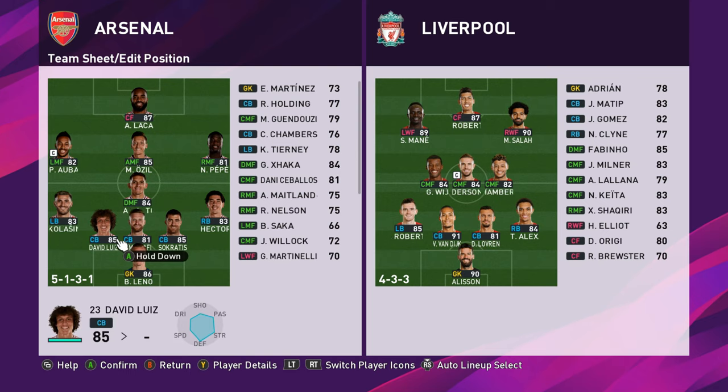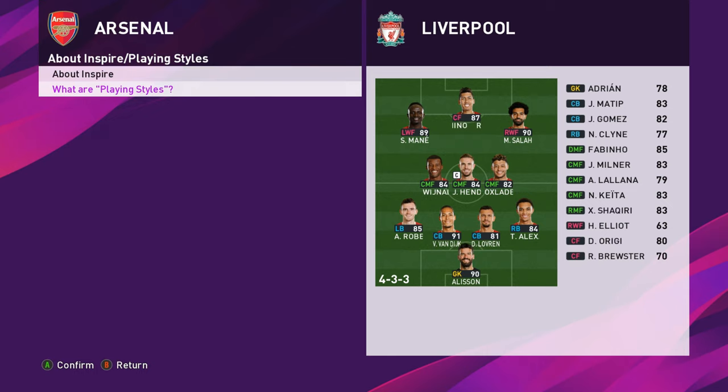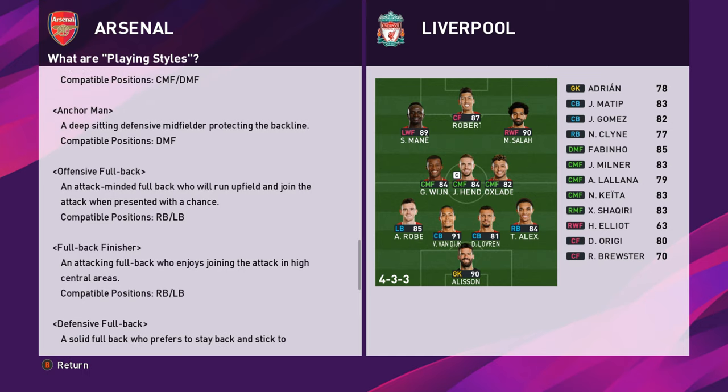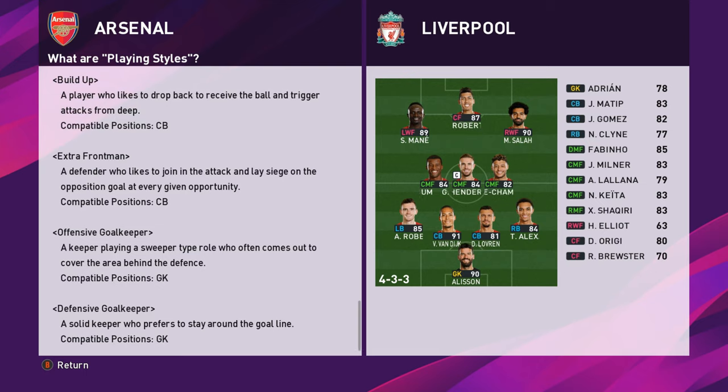So first off, what is a play style? If I go on to David Louise, we're going to see he has extra front man just below the pitch diagram. If I press the help button and go to what are playing styles, we can scroll down and see we have a few defending options here around the full work positions, but the ones we're concentrating on today are build up and extra front man.